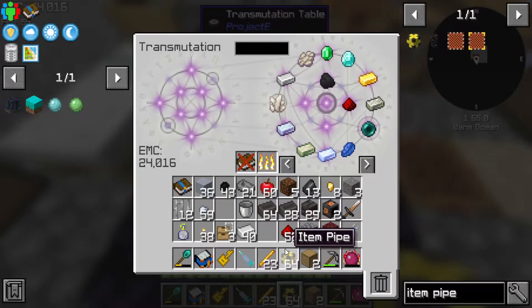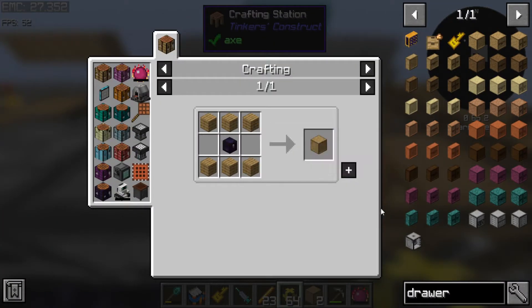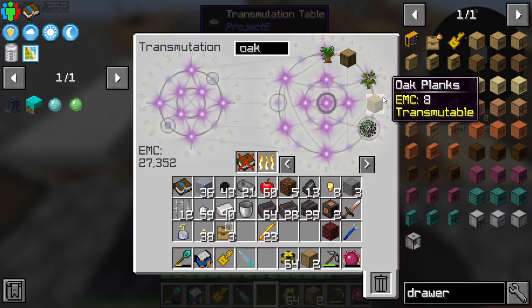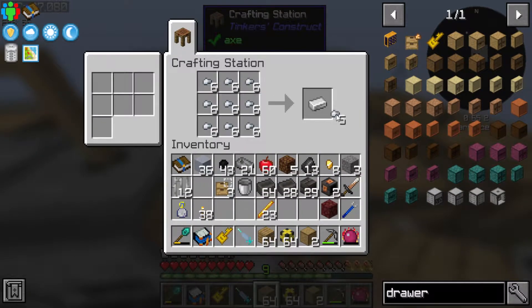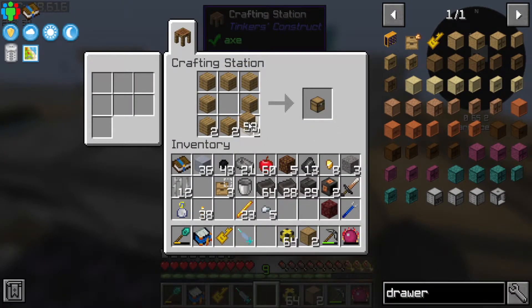We're gonna need a wrench for this as well. We're dangerously low on EMC again - not a surprise at all. Can I at least convert these back into iron? That's at least another 1,500 EMC - it's not a lot, but I'll get over it. We'll go ahead and do two more of these.